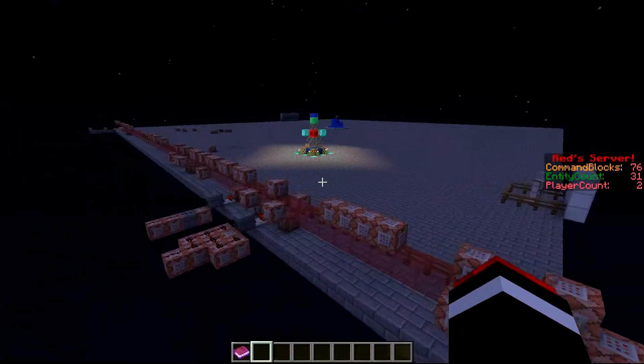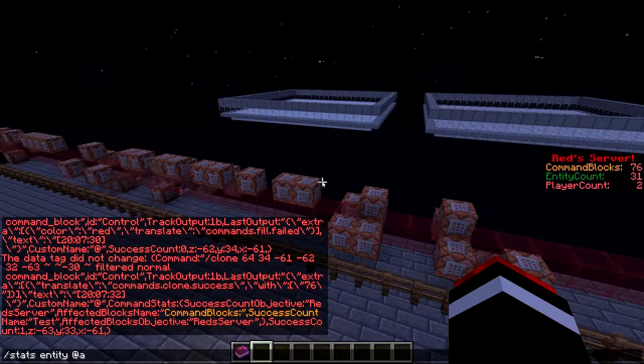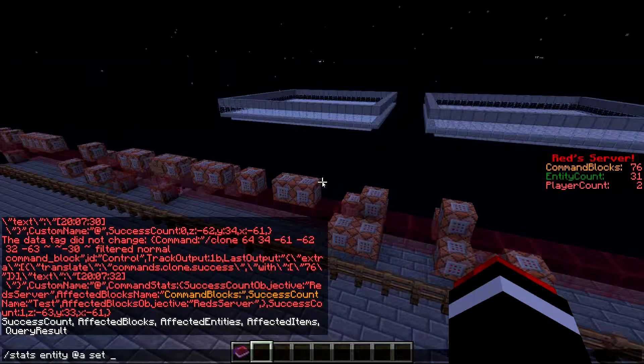And that's pretty much it. I'll quickly do stats entity @a set - there we go. So here are the possible things that you can do: success count objective, affected blocks objective, that stuff. You can do success count, affected blocks, affected entities. Success count is pretty much getting rid of comparators - if the command block success count is 1, it sets a player's score to 1, then you could execute at that player. There's affected items, which is useful for slash clear. And then there's query result, which we haven't really found out what it does, but you can probably Google it.